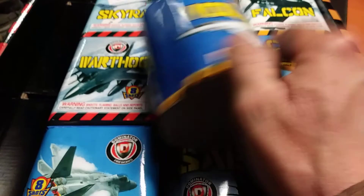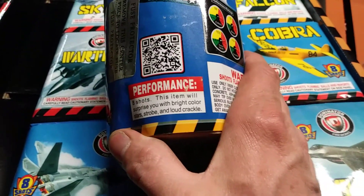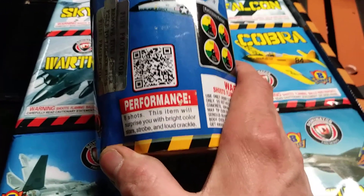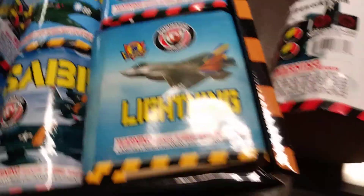Voodoo — this item will surprise you with bright color stars, strobe, and loud crackle. Looks a lot like that other one in the picture.